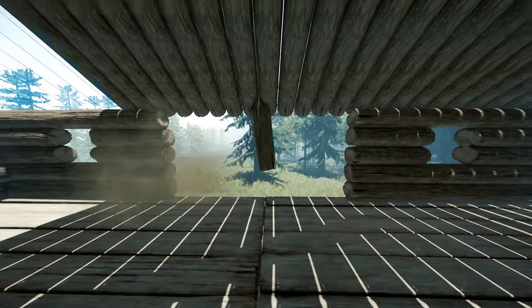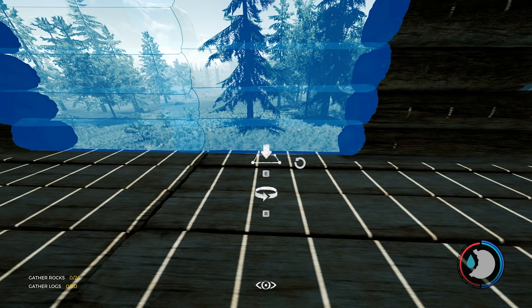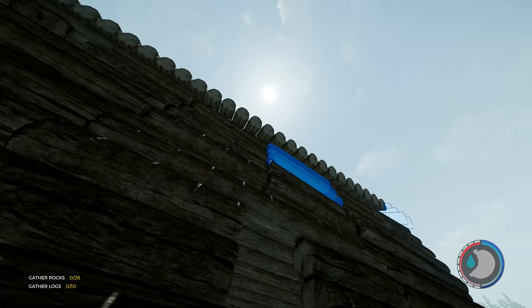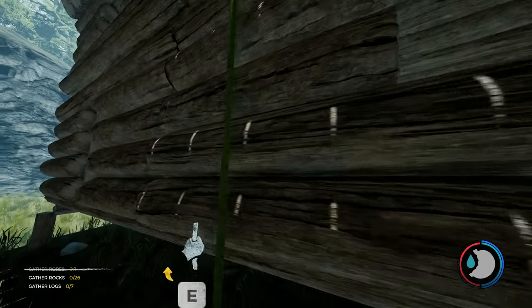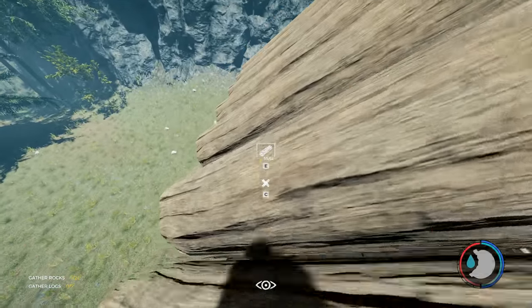In my previous video I'll show you how to do the climbing rope — it's very cool, I recommend you do it. I actually made that video beforehand so you'd know how to get on top of your roof. So just place the basic walls — you only need to place one — then place the climbing rope and climb up on top of the roof.